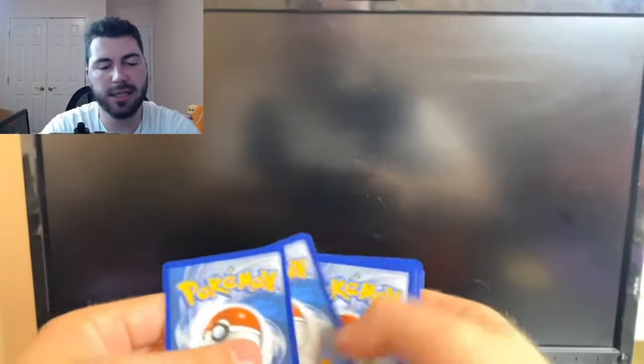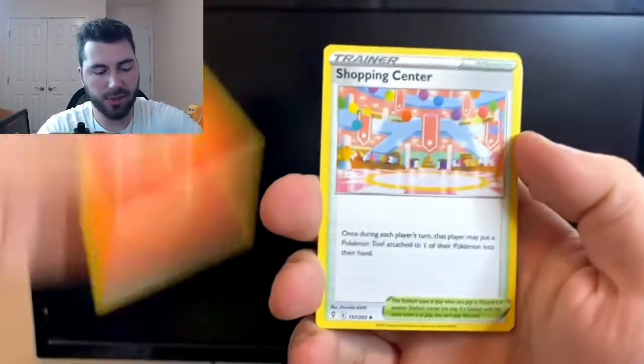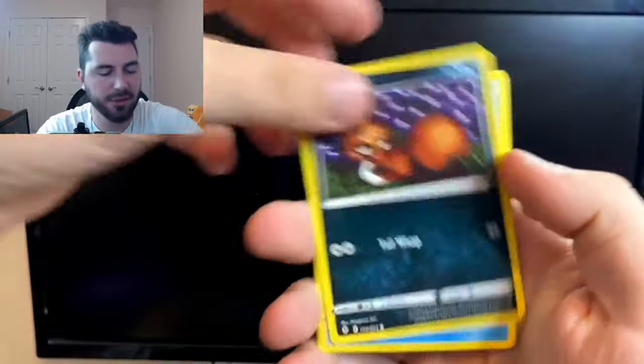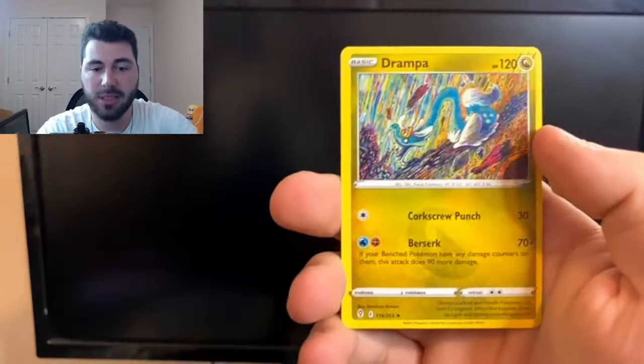Let's go with fire energy. So far, so good — I'm calling it good here. I was wishing that there would be a Charizard in this set, but there can't be a Charizard in every set. It would make it less special. Switching cups — and a Drampa. So no call, that's alright. Unfortunate, but whatever.